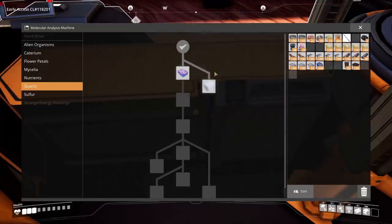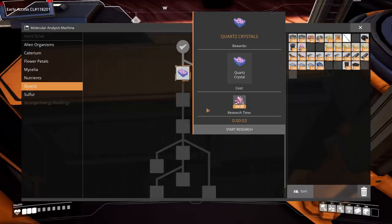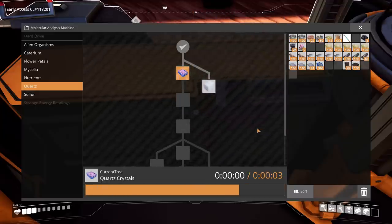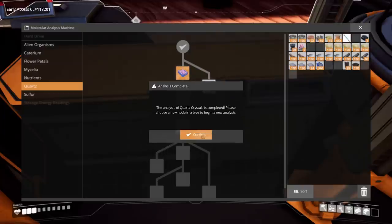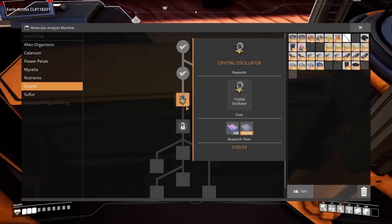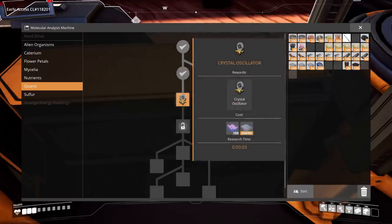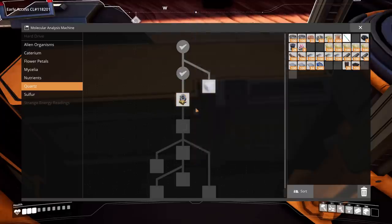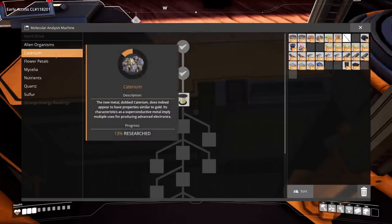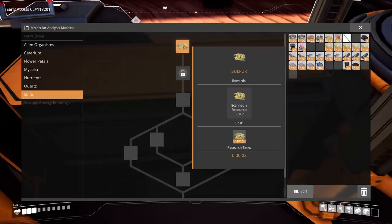We can research quartz crystal or silica, but I don't have enough quartz to do both. Let's do silica to reveal the next section of the tree — done. A new thing we can make: crystal oscillator, which takes quartz crystal and reinforced plates.